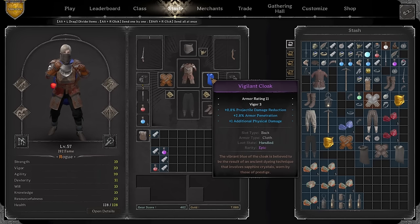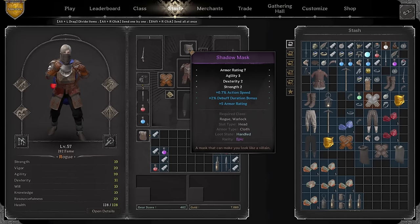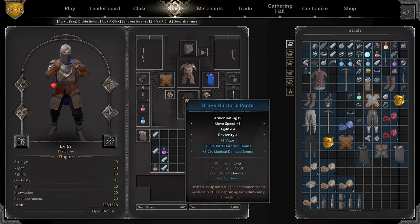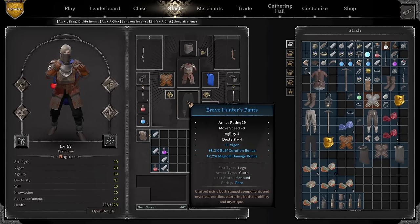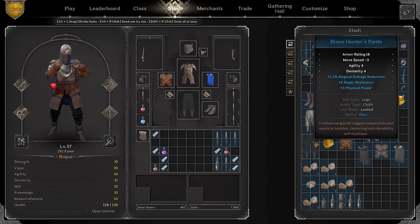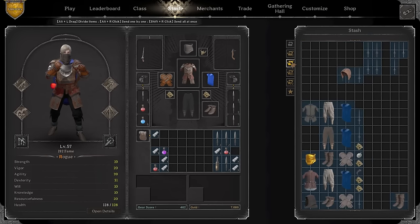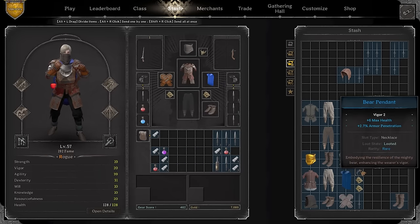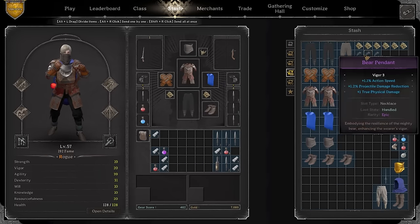For the most part, true damage is going to be much more viable than armor pen, but I just went with it because I had it. Action speed armor on a shadow mask. I don't even know where I found this pendant — I might replace it with a bear pendant, but it has decent action strength and true damage so it's definitely not bad. Brave Hunt is with either vigor or action speed, basically that's what you'd want to look for.